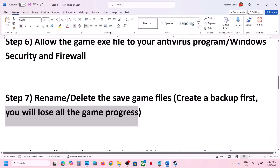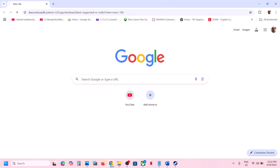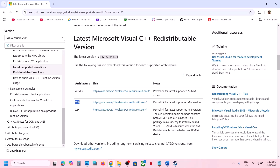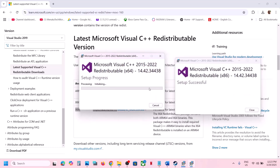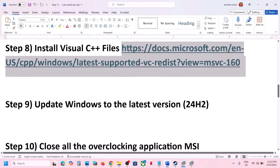The next step is to install Visual C++ files. Copy the link provided in the video description and open it in a browser — it will take you to the Microsoft website. Scroll down and install both the x86 and x64 Visual Studio redistributable files. Run the x86 exe file; if you see Repair click Repair, if you see Install click Install. Then run the x64 exe file the same way. Click Yes to allow and let the installation complete. Once both files are installed, restart your computer, then launch the game and check.